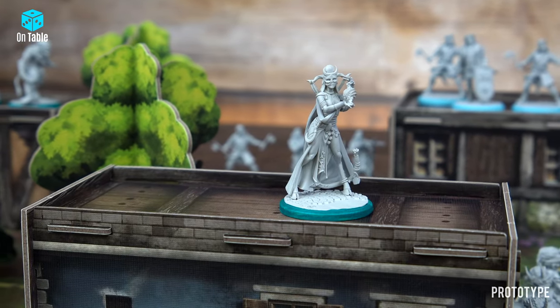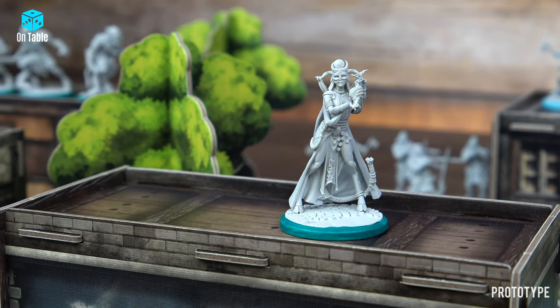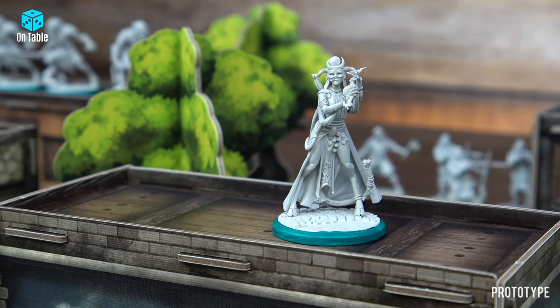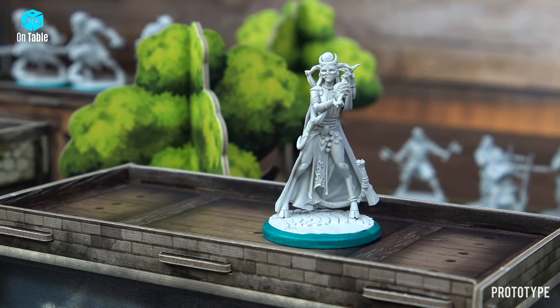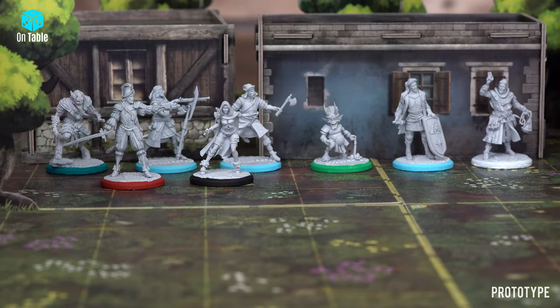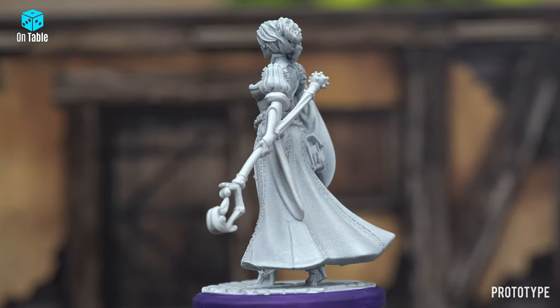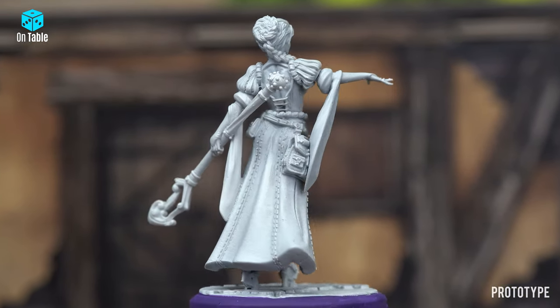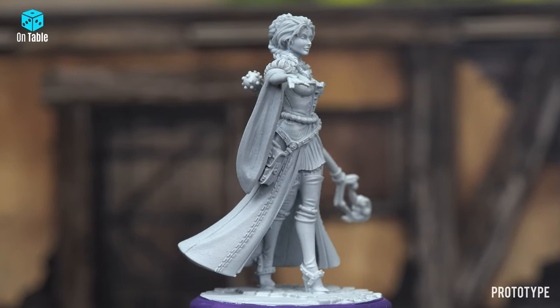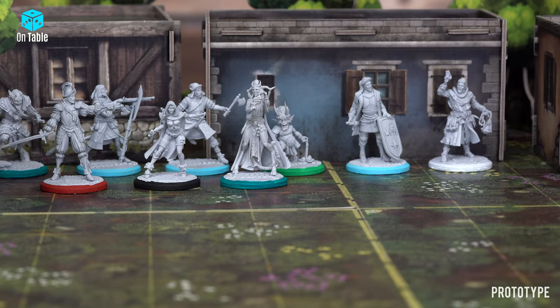This mysterious half-lady and half-some creature is a witch. Now let's see Rebecca, another hero — a lady in a long dress and with long legs. She can use some magic.